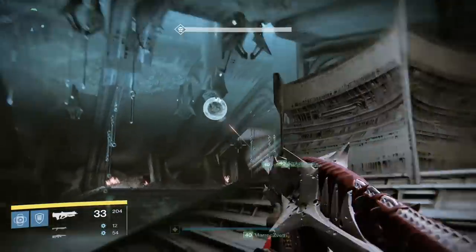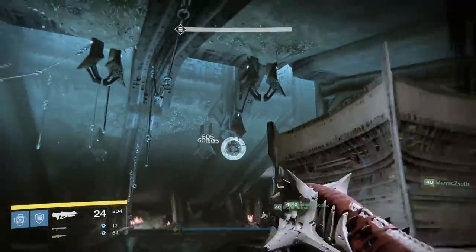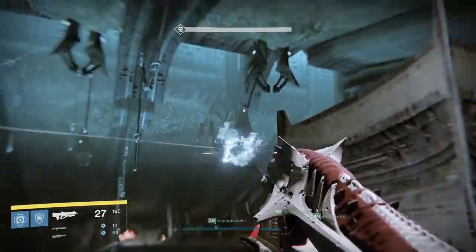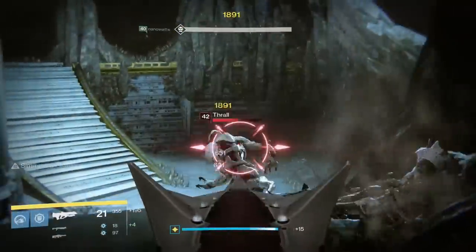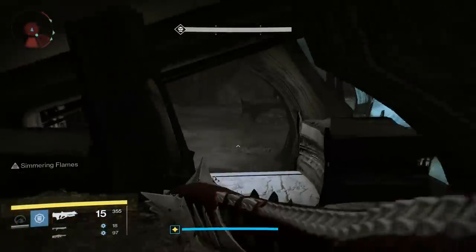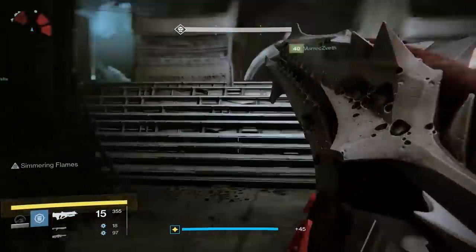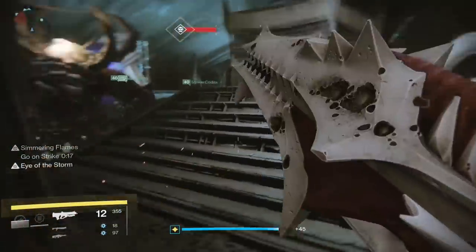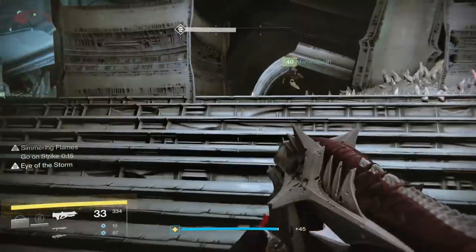To start the fight, shoot the floating blue orb on the ceiling. It will drop down and Golgoroth will rise from the puddle of water. The fight starts out with waves of thrall spawning from the back of the area downstairs — a mix of thrall and curse thrall, but they are easy to get rid of. A few seconds later, acolytes and adepts will spawn, with one adept spawning from each side door, which should be killed immediately.